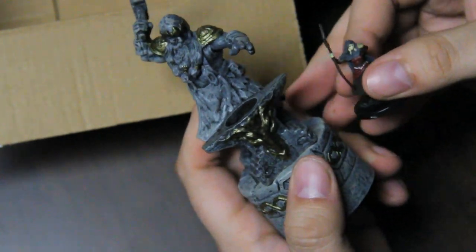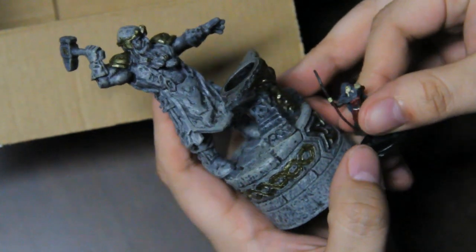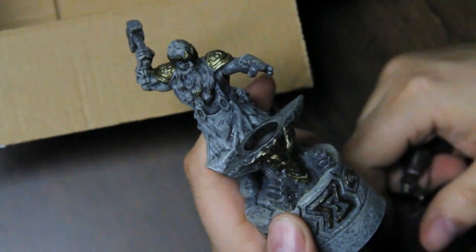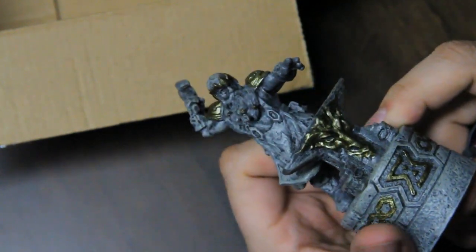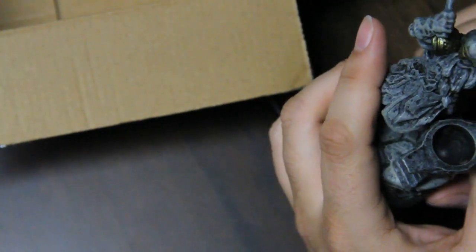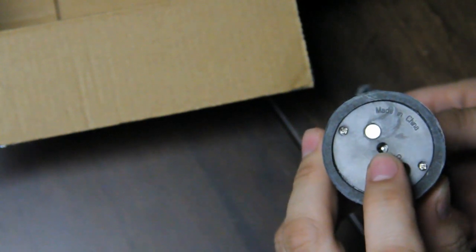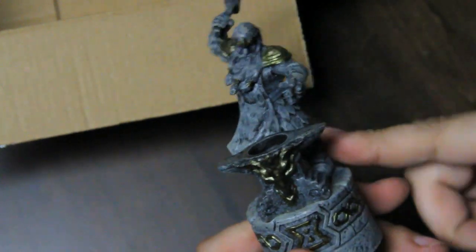Giant dwarf statue — that looks awesome, and it's a good-sized piece. A person is up to the base here, and then just this giant statue. That's a good centerpiece of a dwarven town square. I'll note there's an interesting magnet port here to charge it, because it has a rechargeable battery. All the big pieces in here do.